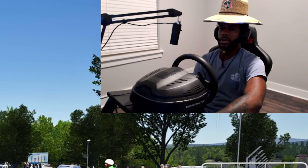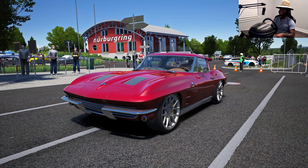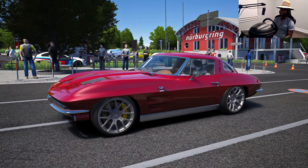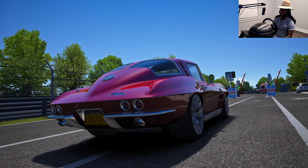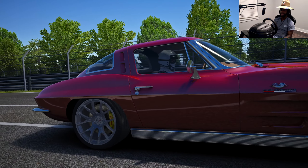Slim Jimquan here and I have a very special car for y'all today. Today we have the 1963 Corvette Stingray. This thing is a beauty and of course we're in Corsa and we're on the Noise Life, and I want to see what this baby can do.